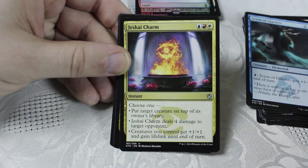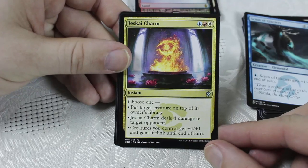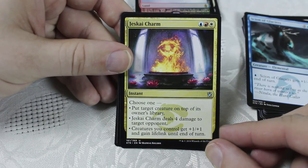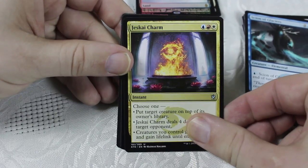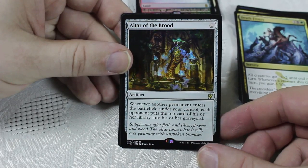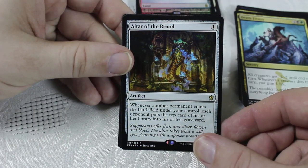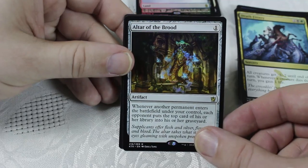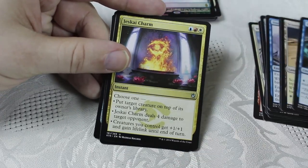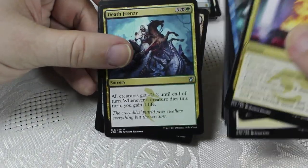Bloodfire Mentor, Scoured Barrens, Scion of Glaciers, Jeskai Charm — not sure what the rare is yet but it'd be really tough not to pick this. It commits you to three colors, but four damage to target opponent isn't bad, put a creature on top of their library is great, and creatures you control get plus one plus one and lifelink — it's a blowout combat trick at times. Death Frenzy — decent card. Altar of the Brood — you really need a mill strategy to make this work. Jeskai Charm is definitely the top pick for me, followed by maybe Singing Bell Strike.